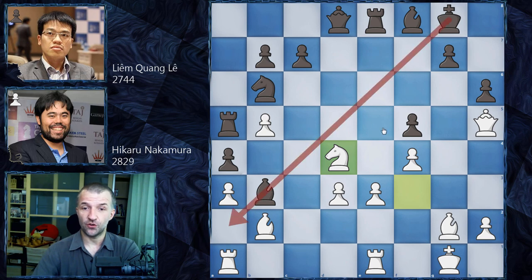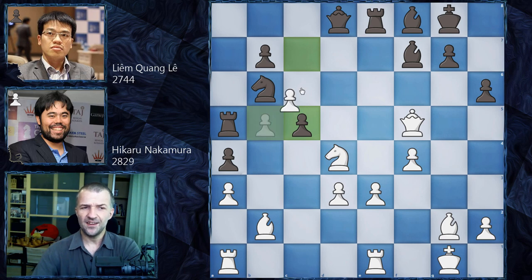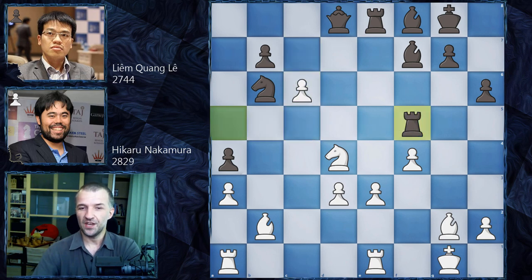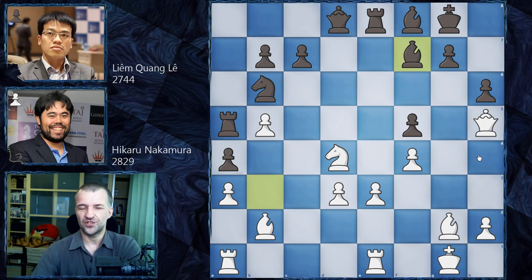Nd4 attacks the bishop — the very important defender of this diagonal — so Bf7 kicks the queen. Can the pawn be taken? Actually yes, however white also has to calculate very risky ideas like c5, already attacking the knight in the center, and you cannot take. Look: there are two pawns x-rayed by the rook and both would disappear. White has moves like Bc3 first, then the rook goes back, Nf3 and everything is fine, but Hikaru didn't want such complications.